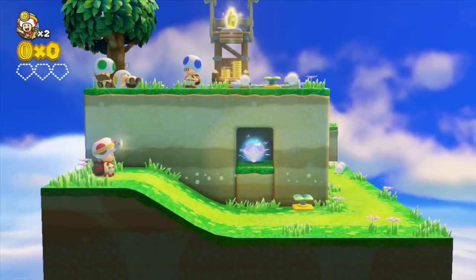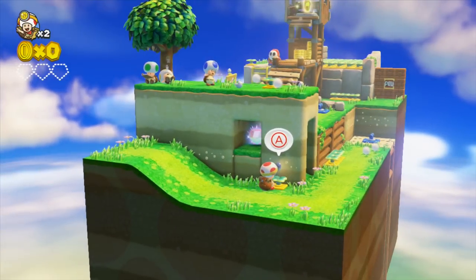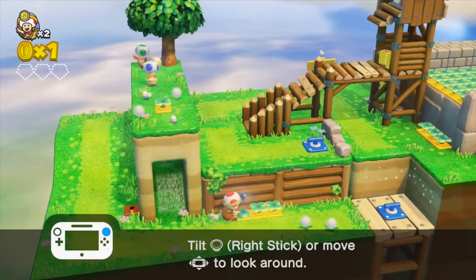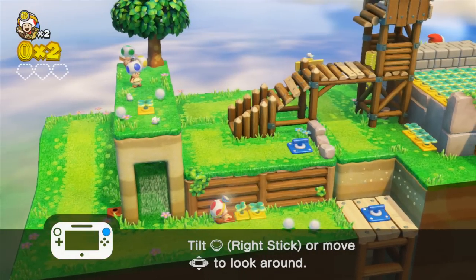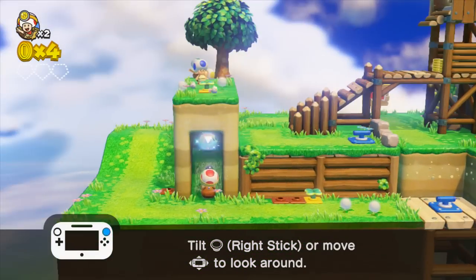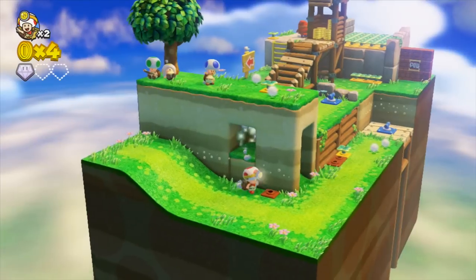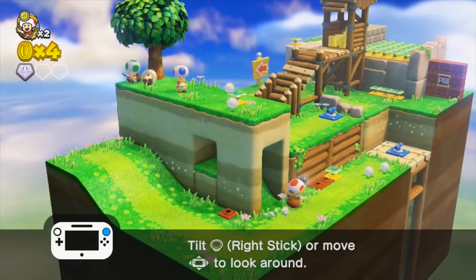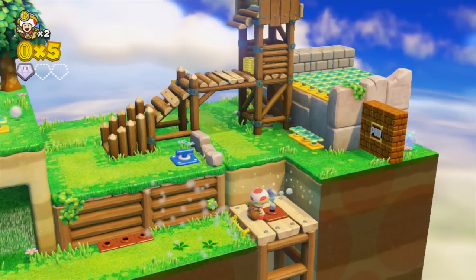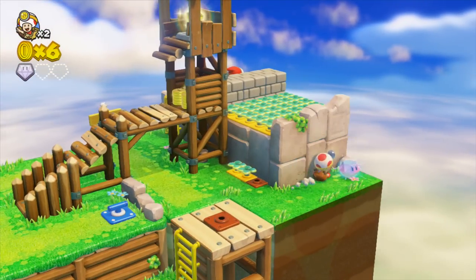Since this is the first level of the game, this kind of introduces a lot of the gameplay elements that you're going to see throughout the game. These little sprouts out of the ground, you can hit the A button and pick them up, or the B button. And then these jewels — there's three of them in each level. If you're going for 100% completion, you obviously want to try to find as many as possible. I'm going to go through each level and show all the locations for those.